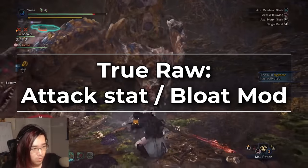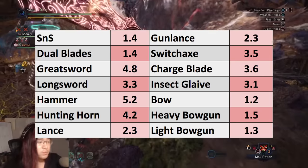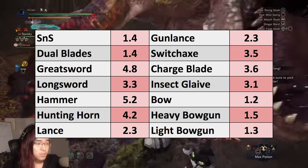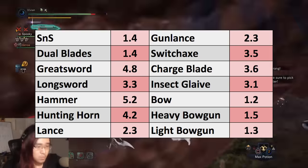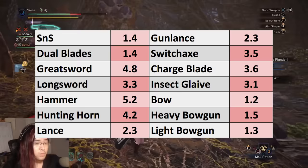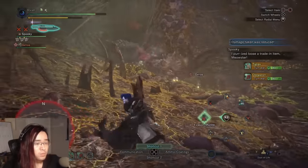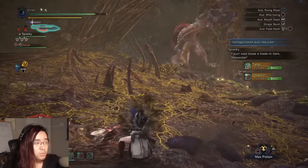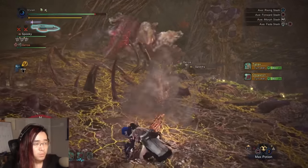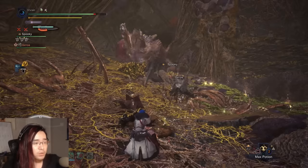Your true raw is just your attack stat but without your bloat modifier. Every single weapon in this game has a bloat modifier — your true raw gets multiplied by this to show your attack stat in game. I assume this is to make heavy-hitting weapons feel like they have more attack stat and vice versa. But in terms of damage calculations, the game only cares about true raw. The attack stat from attack skills in game are true raw, so one level of attack boost gives you 3 true raw, two levels gives you 6 true raw, and so on.